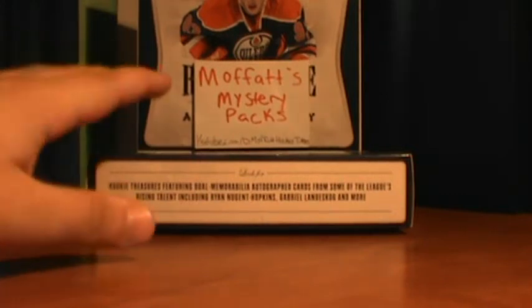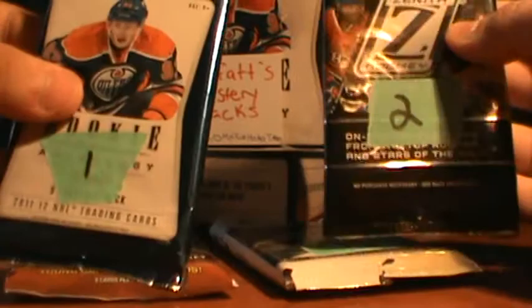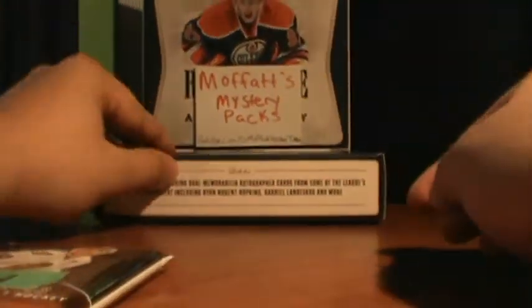Colin wanted pack number four, which is, I believe, Upper Deck. So there's one, two, four, and five — one being Rookie Anthology, two being Zenith, four is Colin's, and five is Black Diamond. So one, two, and five are left. Good luck to you, Colin. Hope you get something good.